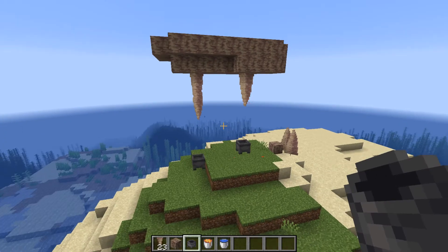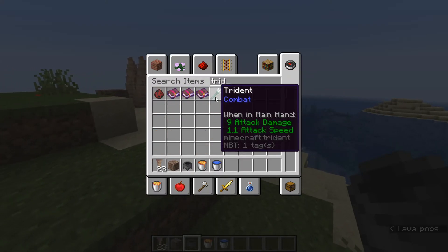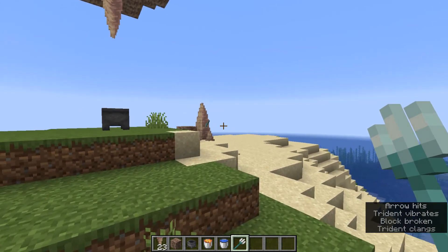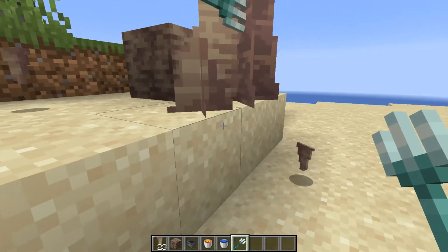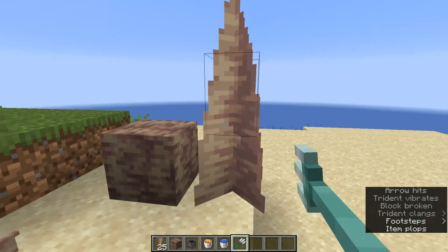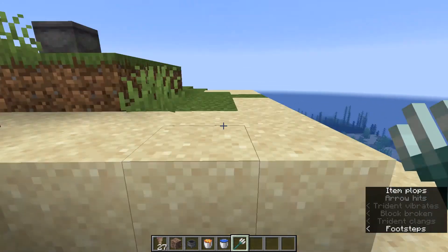Next up: thrown tridents can break dripstone. Let's grab a trident and see if this is indeed possible. Look at that — it immediately breaks the dripstone, and you get the dripstone back as well. It can even break the smallest one, so it can break every single type of dripstone. That's what you can do with a trident.